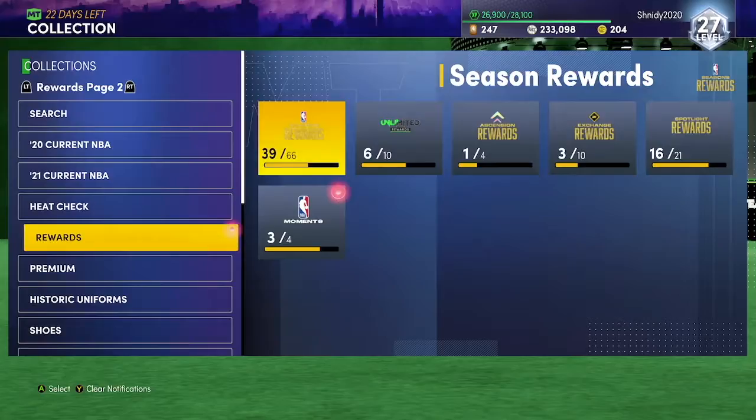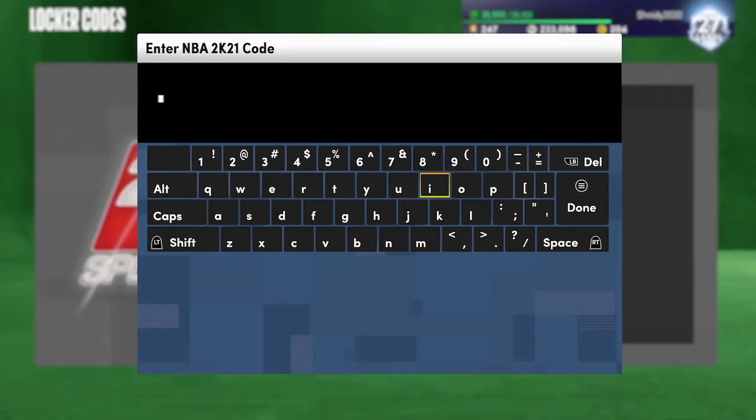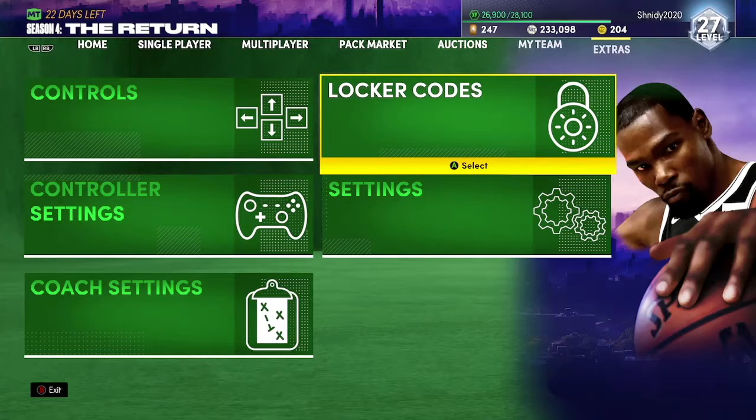What is up guys, it is Shunitey here, and today we just got a locker code on a brand new Moments card for free — and it's Norman Powell. The code is Moments-Amy-Norman-Powell. Very easy, you put that in and you're automatically gonna get him.